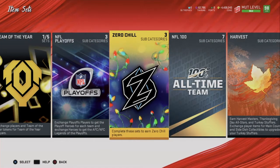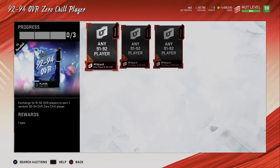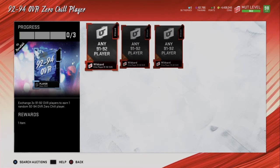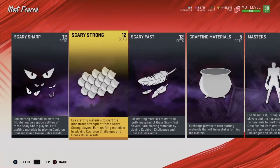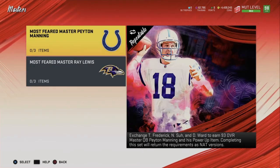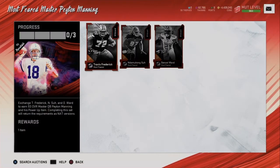Now the second method. It works more often than the first method, but doesn't pay out as well when it does work - they kind of balance each other out. This method is the 92 to 94 overall Zero Chill player set. It's almost identical to the first method. The other set we'll be talking about is the Most Feared master set, involving either Peyton Manning or Ray Lewis. It usually works with Ray Lewis more, but check both sets.